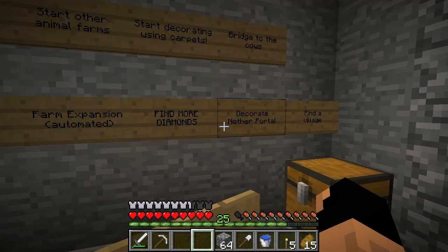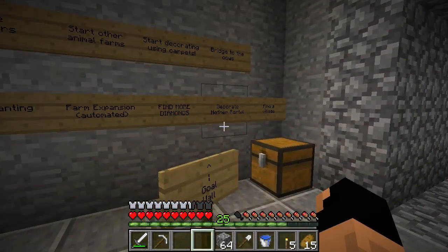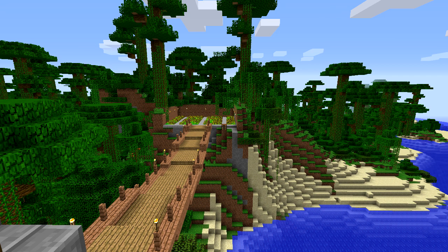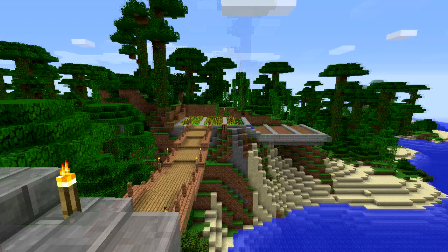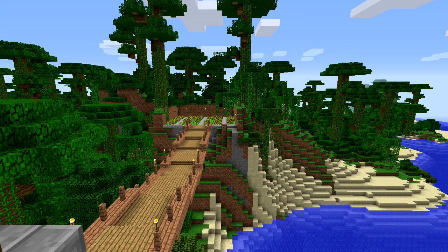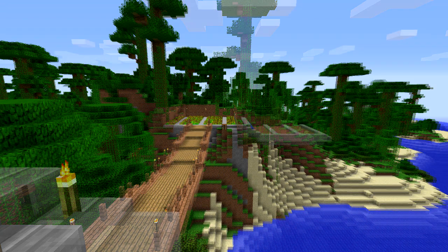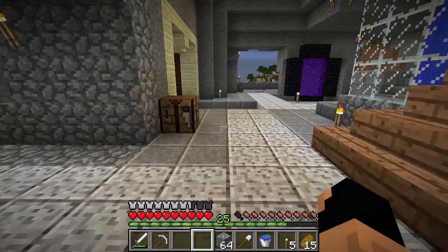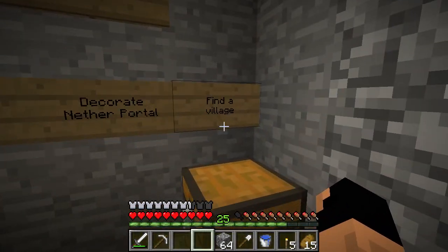There's something else I wanted to show you about the farm. I cut down a lot of jungle trees, and I'm sure we'll use that wood somewhere, but I don't want everything decorated with jungle wood. If you guys have any ideas for what to do with jungle wood, I have one idea but I don't really want to execute on that yet. Also, we're decorating the nether portal today, which is super awesome, and we will need to find a village eventually.